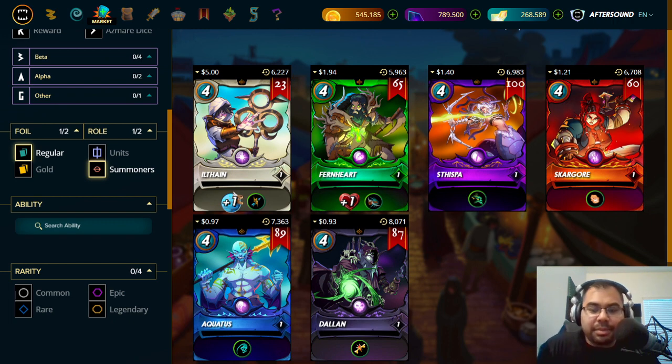My thesis for the entire video is that what really makes Ilthane, Fernheart, and Thispot as popular and useful as they are is due to the fact that there are specific rule sets that benefit them tremendously — like only ranged or only magic rule sets, or no melee or no magic, where you can mix and match and have an advantage. The supporting cast matters too. Dragons aren't necessarily that fast, but the utility of pairing them with other elements is really valuable.